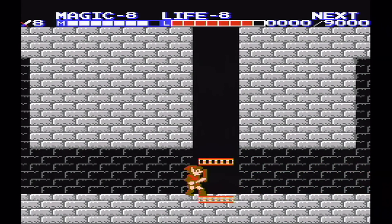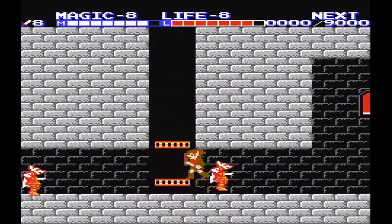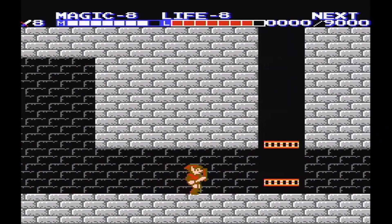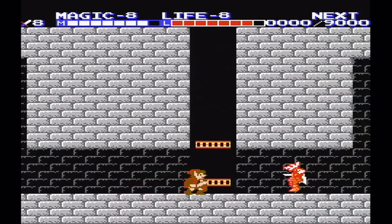Another pretty pointless but funny glitch is to lift the elevator to about Link's waist height and then run at it and crouch. You'll go underneath the lift, but the second you let go of crouch you'll be back inside it. It's pretty annoying to do in this dungeon just because there's enemies all over the place and they won't stop hitting me!